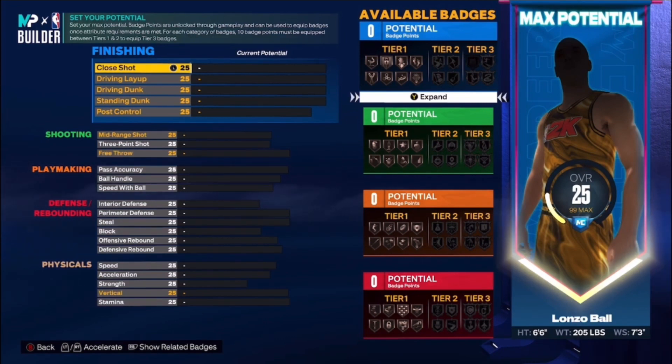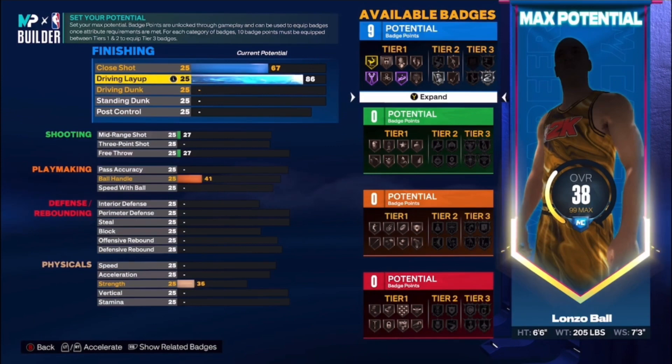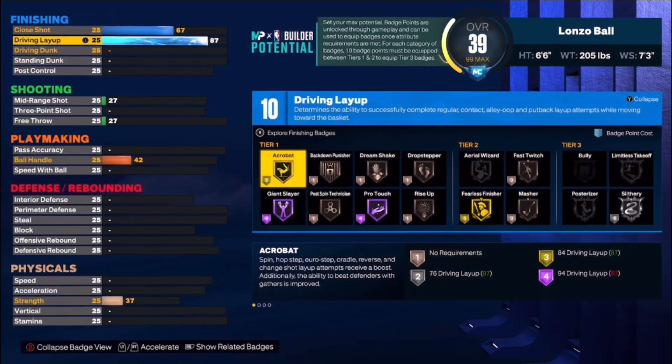We got the close shot all the way up to 67. If you watch my highlights, you'll definitely be making points in the paint with a 67 close shot — 2K will still allow you to make that, especially when you're open down there. Driving layup: Lonzo's a good finisher in the paint, so we put the layup all the way up to 87, which allows you to get Gold Acrobat and Gold Giant Slayer, and Hall of Fame on some badges.